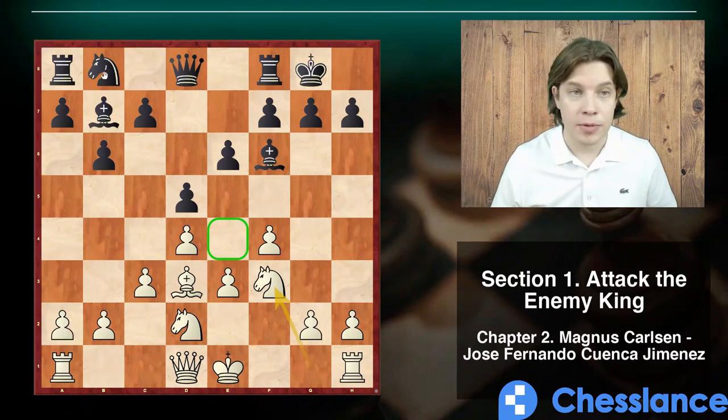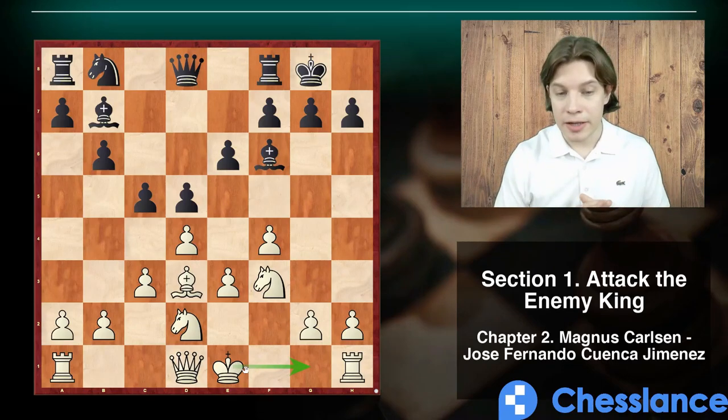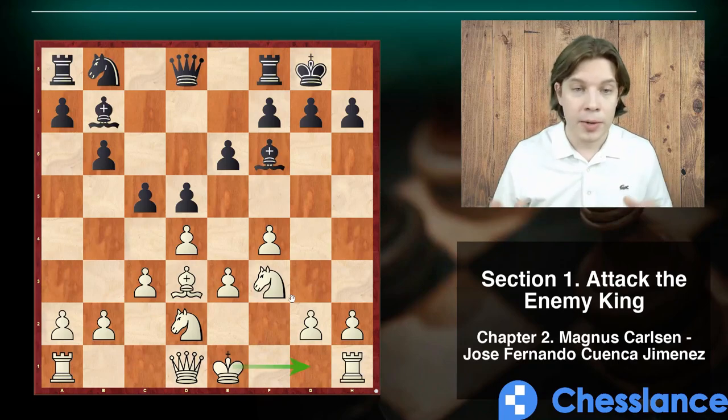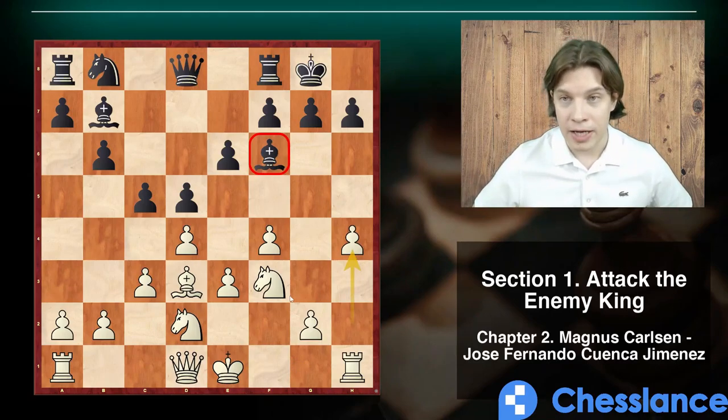It would take several moves for black to get control over the e4 square. Then c5 — a typical move with the idea to open the position in the center. The most logical move here is to castle, but it seems too slow. Moreover, it's not clear that white needs their king on g1 — maybe they'd better castle queenside or keep the king in the center. That's why Magnus decides to save a tempo and continues with h4. H4 also contains a hidden threat which Cuenca-Jimenez was afraid of.